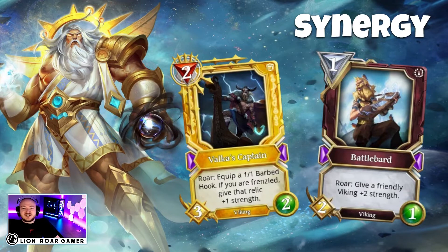There's even some hidden synergy here if you look at the text of Valka's Captain, which says: if you're frenzied, give that relic plus one strength. When it comes onto the board, it creates a 1-1 Barbed Hook relic. If you've already played Battle Bard and gave another Viking plus two strength, and that creature had already done damage making your god frenzied, that gives the relic Valka's Captain creates plus one strength. The cards are working together to create more strength for both relics and creatures, making it more aggressive than just playing Battle Bard in a random deck with no other Vikings.